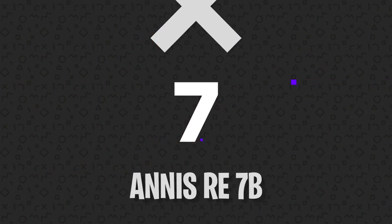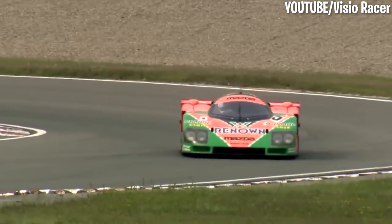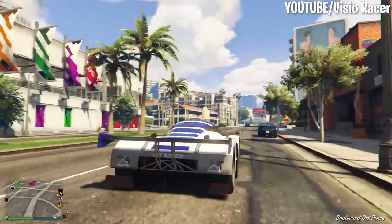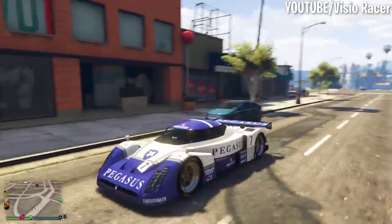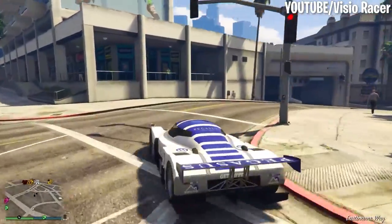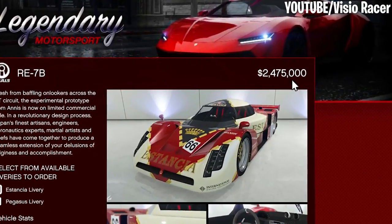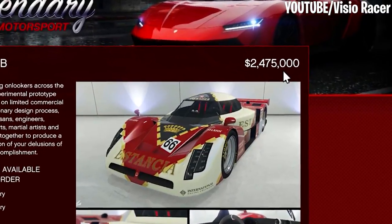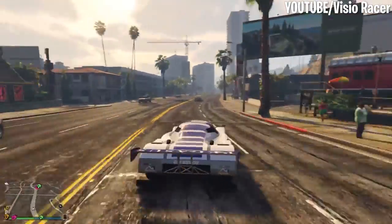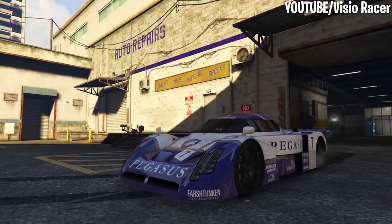Number 7: RE7B. The RE7B is an endurance racing car largely inspired by the Mazda 787B. With a pair of gull-wing doors and a design that just screams speed, you can guarantee that this car is going to go fast. For the price of $2,475,000, you can pick up your very own RE7B, which will take you up to speeds of 132.7 miles per hour, as one of the best performing vehicles in the game. You're sure to win some races with this bad boy.